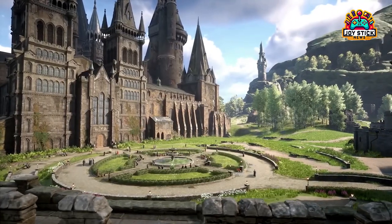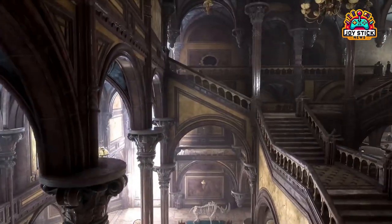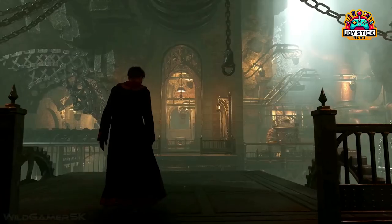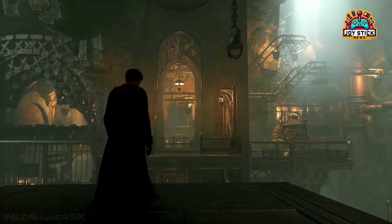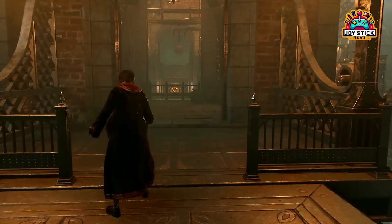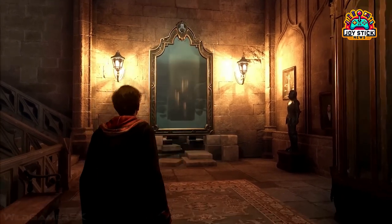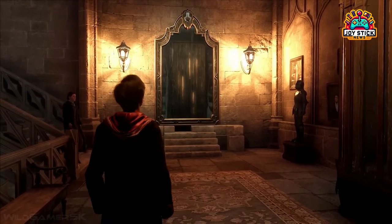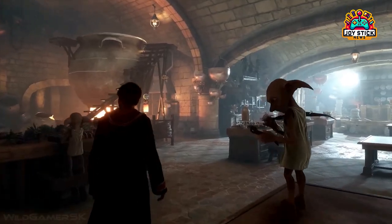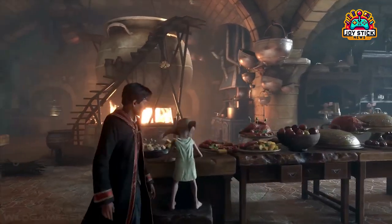Point 2: The Importance of Your House Selection. Choosing your house in Hogwarts Legacy is not just a matter of color or mascot — it's a decision that echoes throughout your entire magical journey. Your house is a reflection of your character's identity, shaping your experiences, alliances, and the narrative arc of your adventure. It's akin to choosing a path in a deeply enchanted forest, where each turn reveals unique stories, challenges, and opportunities. The house you align with influences the quests you encounter and the allies you make.